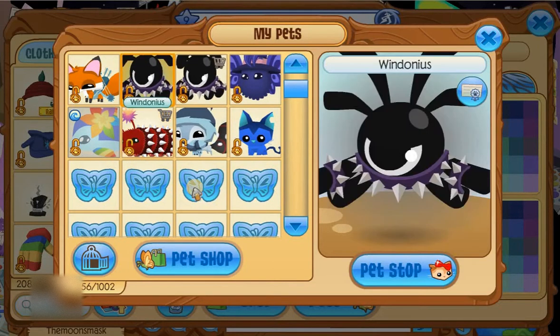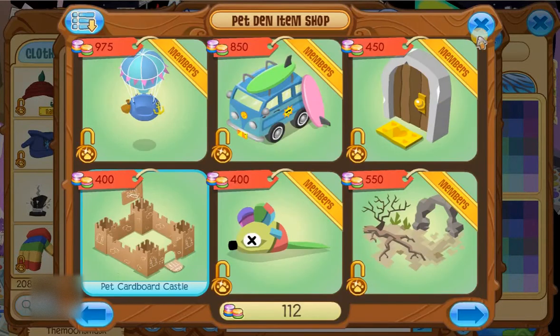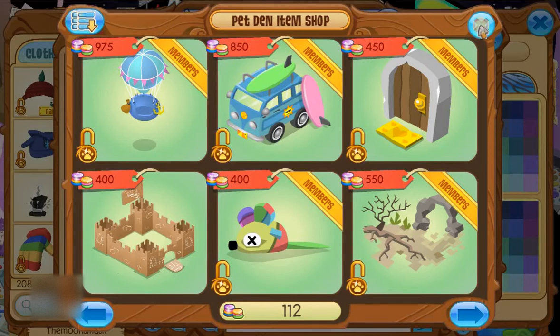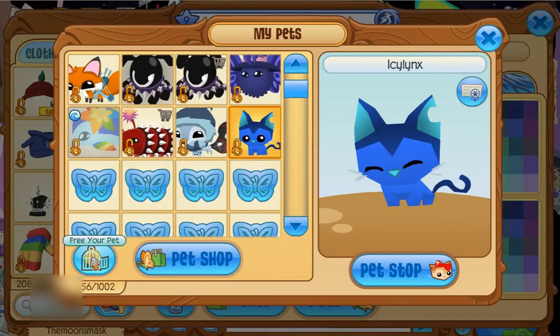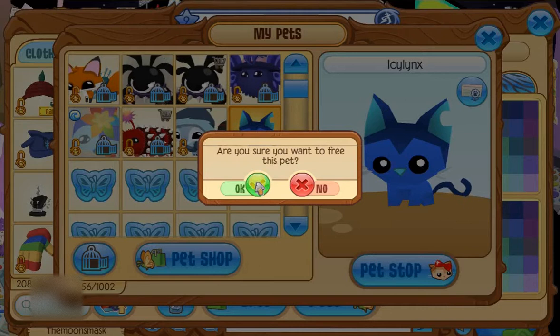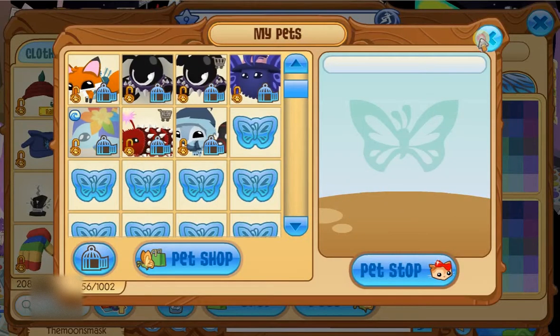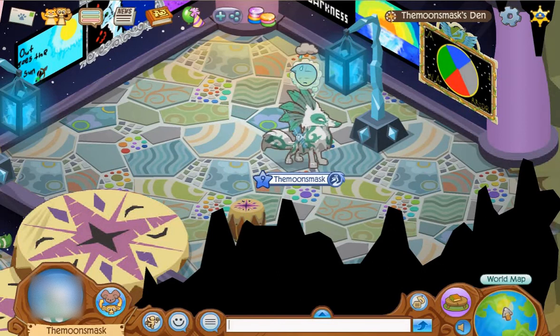I have quite a few pets and this is my main one. To select a pet just click it and voila. You can also go into the pet shop from here. You can also set pets free — I'm going to do that with Icy Links. Free your pet — I'm going to free her, be free Icy Links! And she's gone. I am crying inside — I will cry forever.